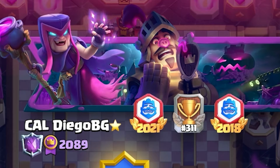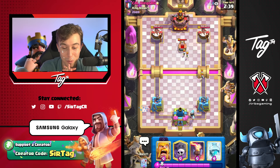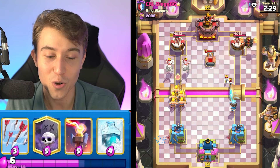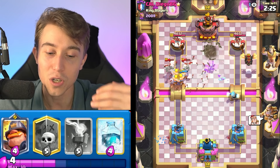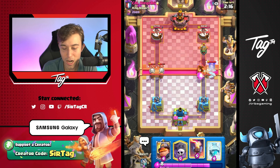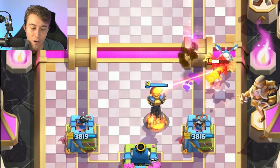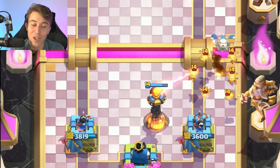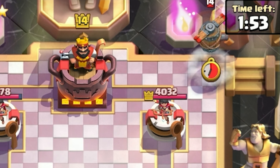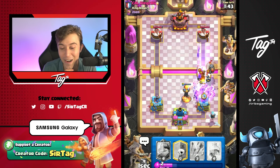Now we're playing against someone that finished top 311 in the world — he's already dropping a good luck. Anyone from the Cal clan is always a professional player, so I'm a little scared. Going for Barbarians on the left-hand side. We're playing against another Lava Hound — everyone's scared of the Firecracker Evolution. Can we Inferno Tower against the Inferno Dragon? If the Inferno Tower locks onto the Inferno Dragon that's pretty good, then we can go in with Skeleton Dragons so he can't finish off our Inferno Tower. The only issue is if he drops Balloon on the left since I just exhausted my Skeleton Dragons.